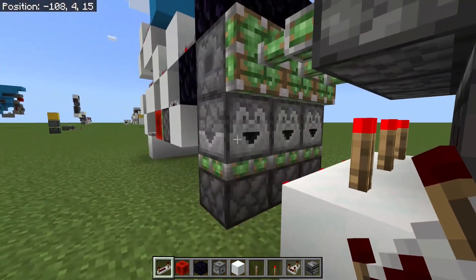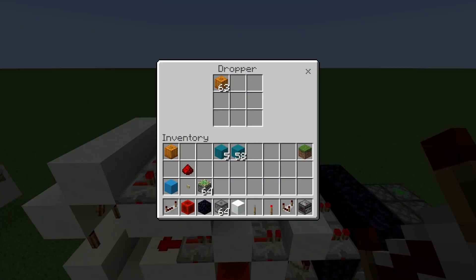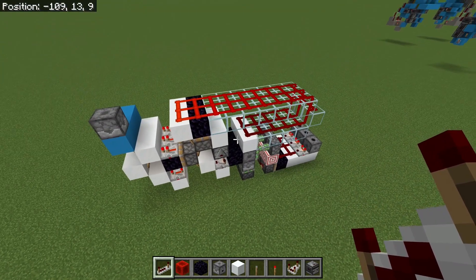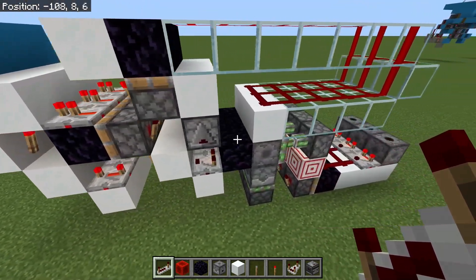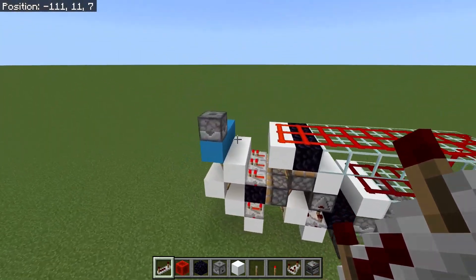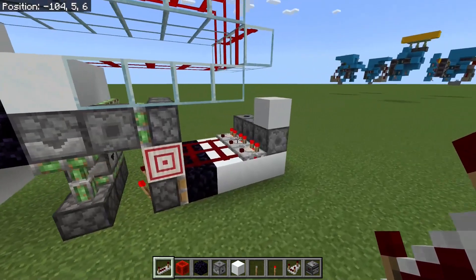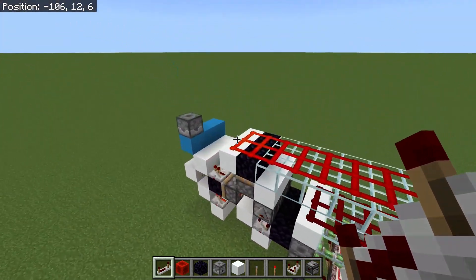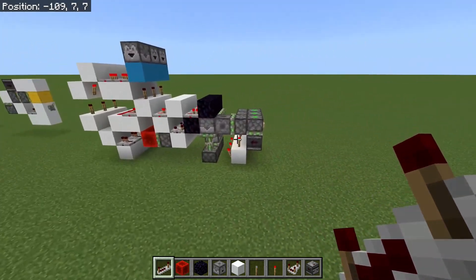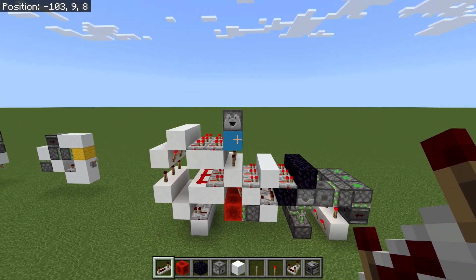That's totally reliable. If I want even just one item and press the button, I will get exactly one item out. So it works for any number of items. One thing about the old design: if you want just one item to come out, by default it won't give you anything - you need to turn the repeater in the slice down to one tick. In my new design, this will work for any number of items from one up to 576.